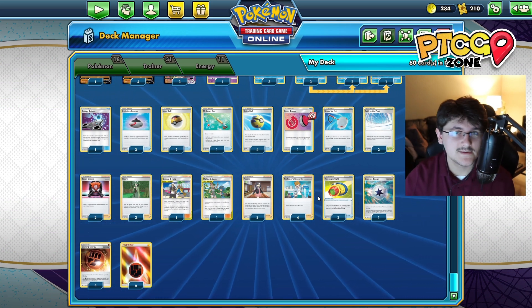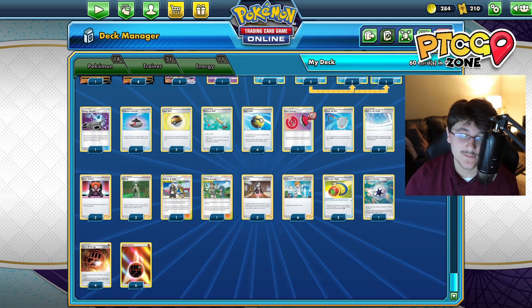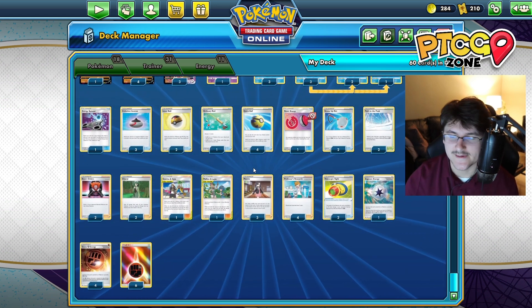We have three Marnies and four Research just for draw support, two Telescopic Sights to increase our bench damage, and then we have a Capture Energy to more consistently get the Sobbles down.